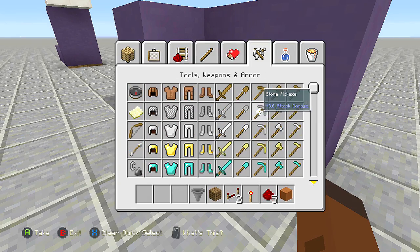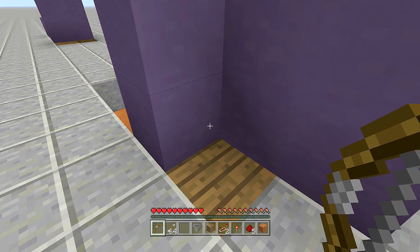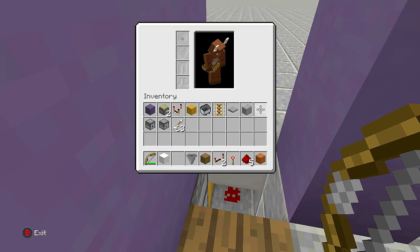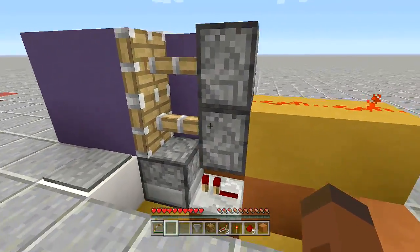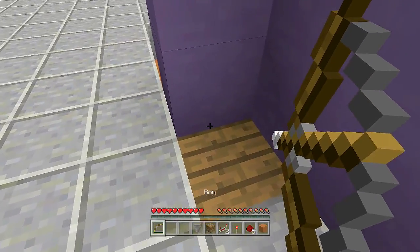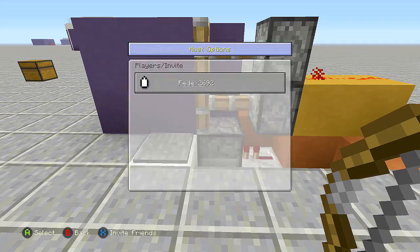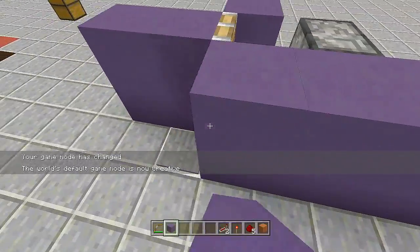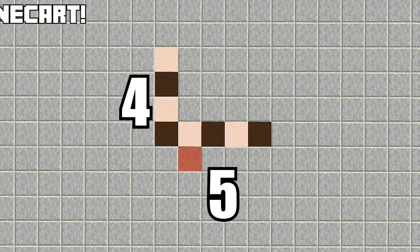Take out a bow and some arrows and switch to survival to test it. Aim right here, shoot the minecart, and it opens the secret door. Make sure you have a block here so you can walk through. Walk in and it locks behind you — the minecart is back automatically. Shoot again to open it back up. Once confirmed working, switch back to creative, take out your blocks of choice, and clean up so you can't see any of the redstone. That's the entire build done.